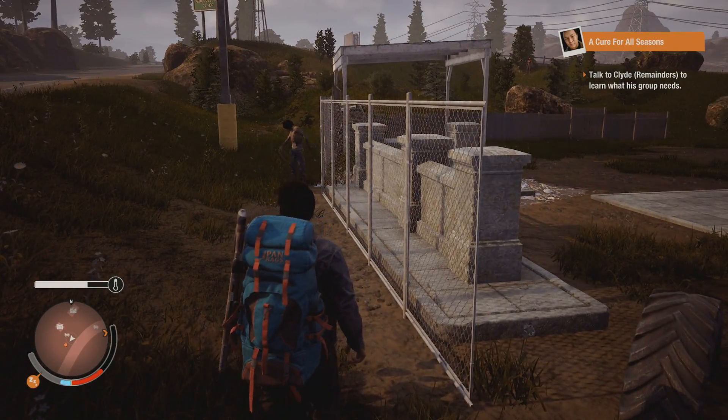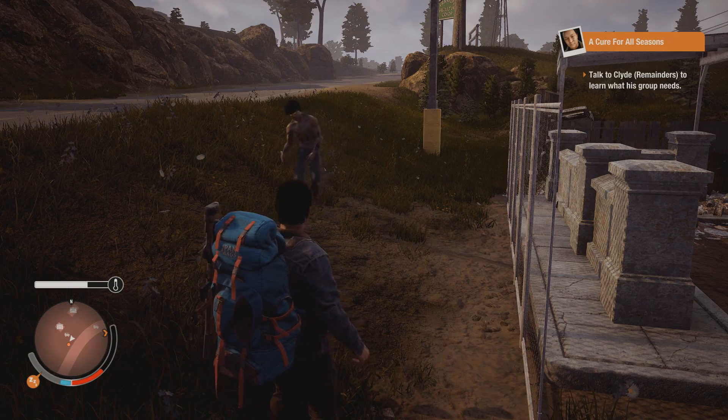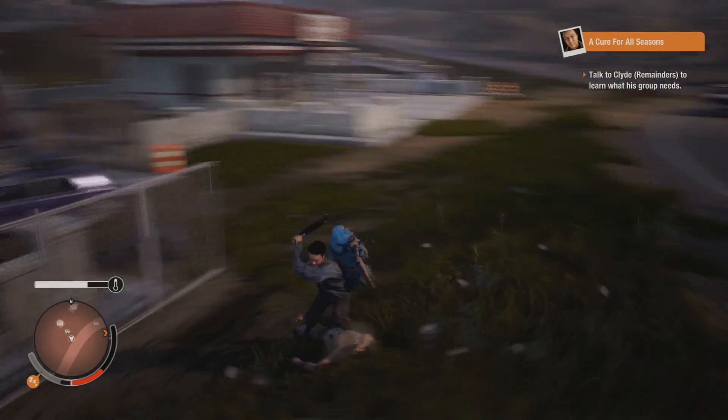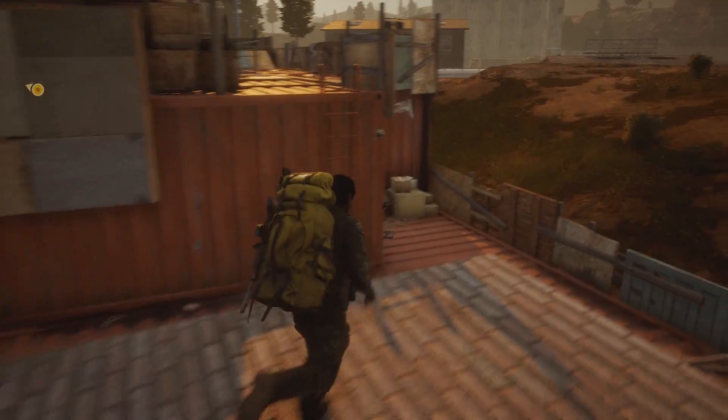I made a video on the best bases in State of Decay 2 already, which covered the three best bases that cost 3,500 influence and require a big group, but what if you want a smaller base or simply have a smaller group? Smaller groups are definitely easier to maintain, so I decided to show you guys some other cool bases in the region of Cascade Hills.